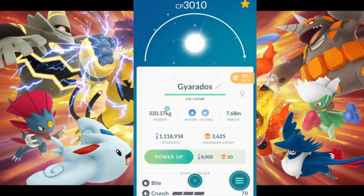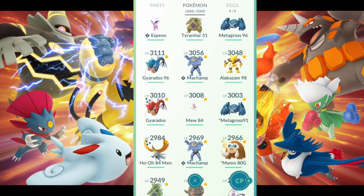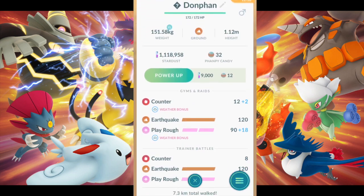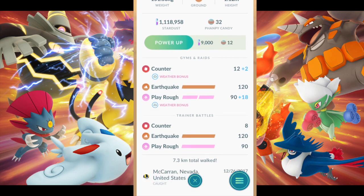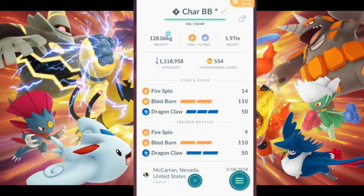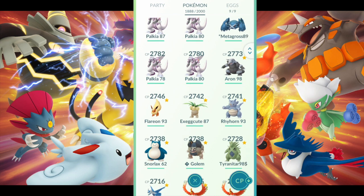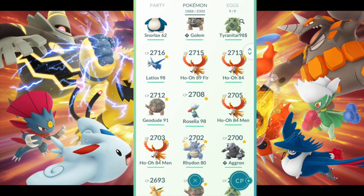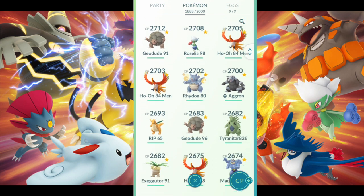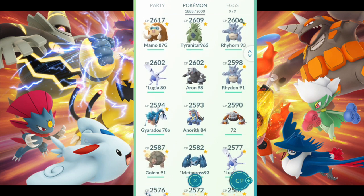For example, this Gyarados has Bite and Crunch, but I also unlocked the secondary move Outrage to get more coverage for Dragon-type Pokémon. You can find other Pokémon like Donphan — Counter, Earthquake, and Play Rough — great mix, great spread, great coverage. Charizard with Dragon Claw would be perfect. This one has the community day move Blast Burn. We also have Roselia, which learns Grass Knot and Dazzling Gleam — great coverage for both Fairy and Grass, good for raid battles and PvP.